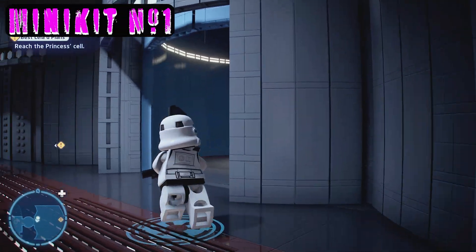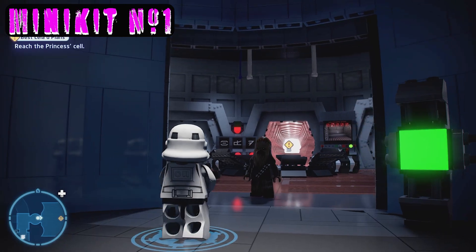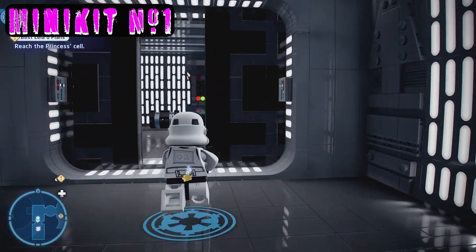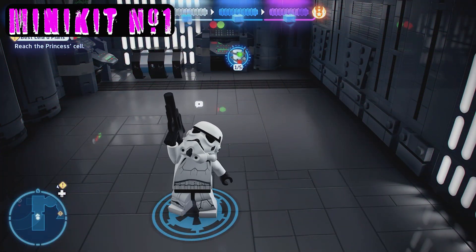Turn around to get the first mini kit. The turbo lift opened up two doors — forward and backwards. Come out here, take a little left, and inside is the very first mini kit. Nice and easy — boom.